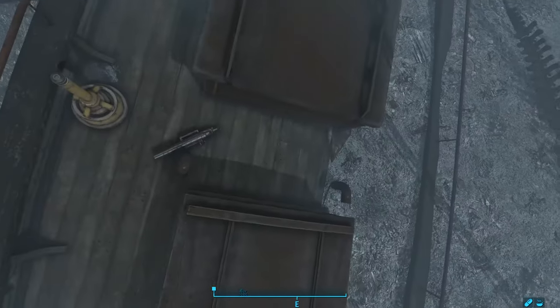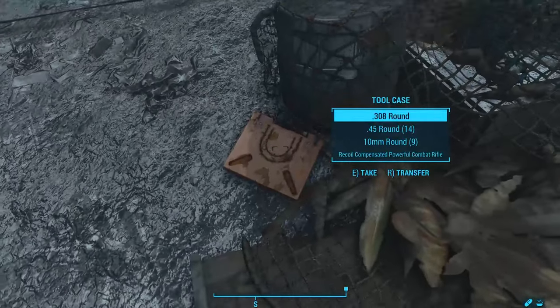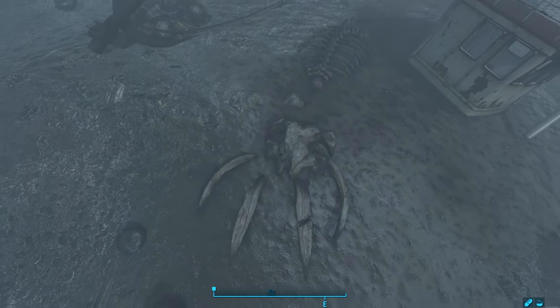South of this point, we find a sunken schooner. Not much of interest here, except on the deck we do find a harpoon gun, and nearby, a tool case with ammunition. Also, right next to this wreck is another full skeleton of the tusked whale. I wish I could have seen these alive.